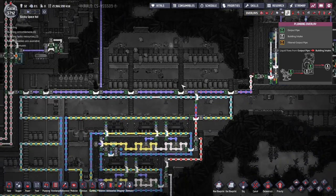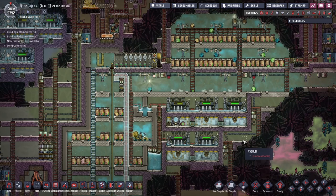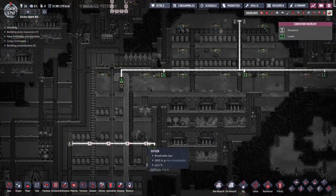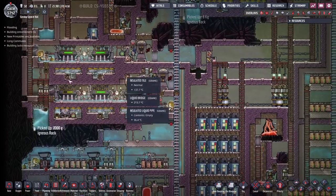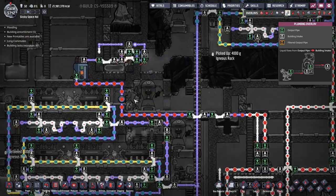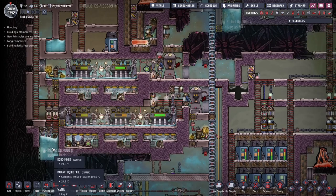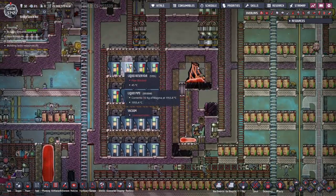Zooming out a bit — pardon the lag — we have a power plant over here being fed by magma. This design was first presented by Francis John. The magma, after it comes out at about 160 degrees, goes into a pool of water being cooled by an aqua tuner, and then it comes out at 25 degrees as igneous rock at room temperature. We have two more plants just like that. These plants are also being fed liquid copper and liquid gold for the same exact result — heat is extracted, and the metals drop down at about 150 degrees, then get cooled to room temperature. Extra magma gets stored over here.